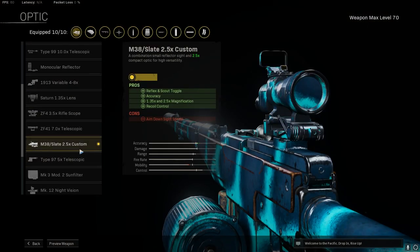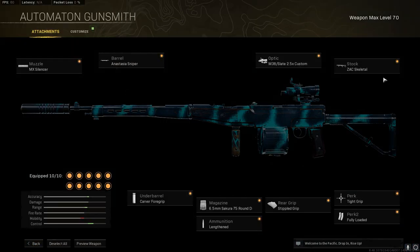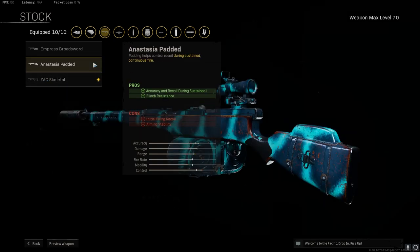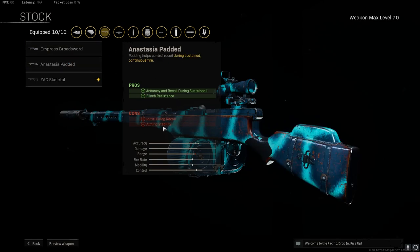This optic is kind of the secret broken optic that makes it even better with no recoil, but you could also use something like the 2.5 or the Slate Reflector if you don't have that. For stock, you want the Skeletal, but you could also use this one or this one. I don't really like the ones that take away the initial firing recoil because you want to hit your first shots, in my opinion.